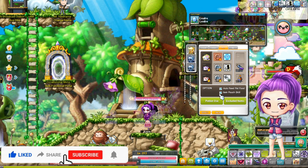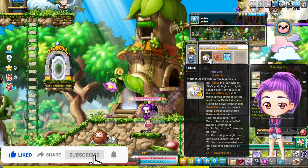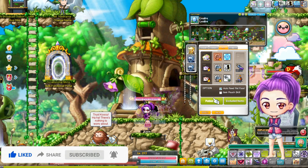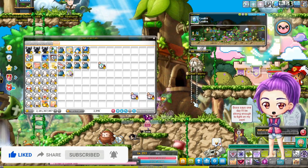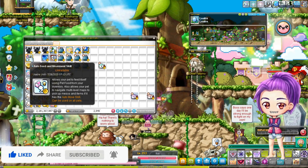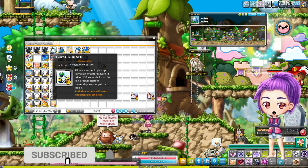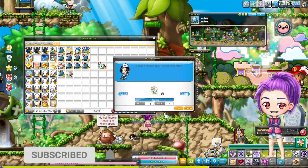Hey guys, I got myself a new pet Titania and I'm going to test the way that it works. I bought two skills only: how to feed and expired picked-up skills, so let's use it.